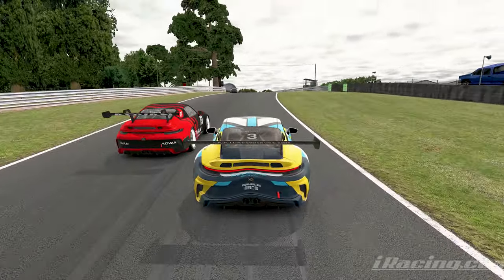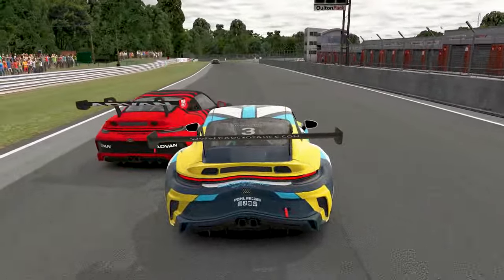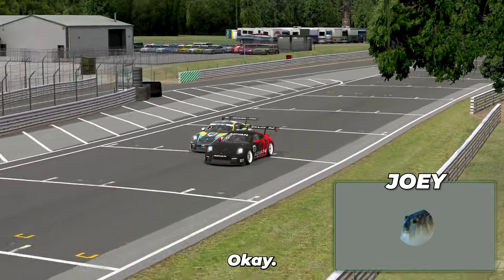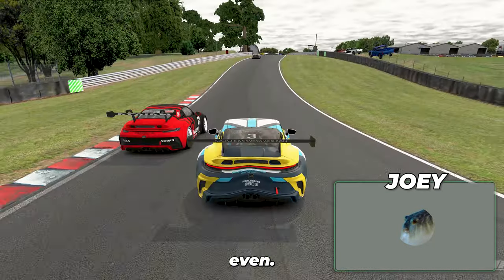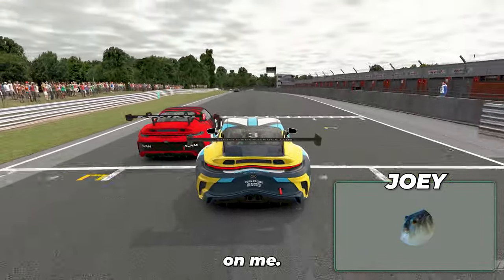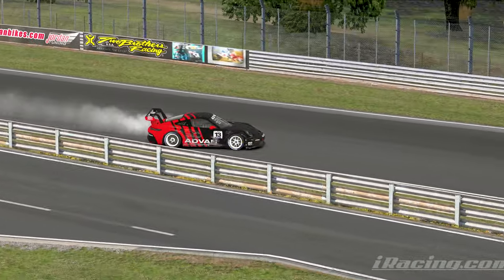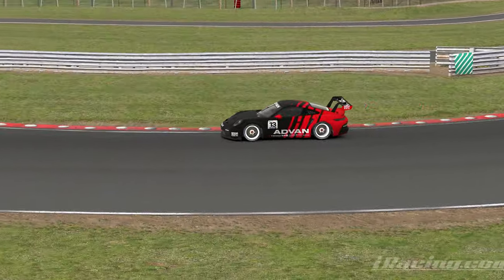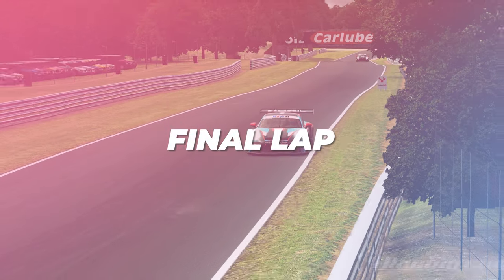Car number 3 doesn't seem to care at all — going up the inside of the final corner. Joey manages to get his car side by side with the inside for turn one, but then just drives straight into this guy and gets disqualified. I was so mad at this guy in the moment because I thought he was being reckless toward me too, but looking back I felt terrible. Car number 13 was able to continue the race, and car number 24 — that guy from the beginning — is up to around P10 at this point.